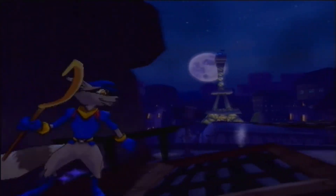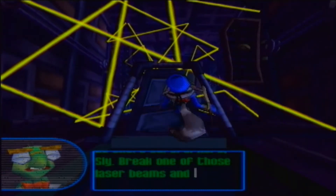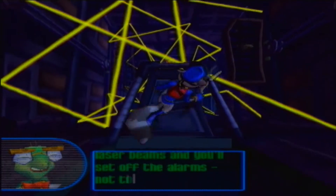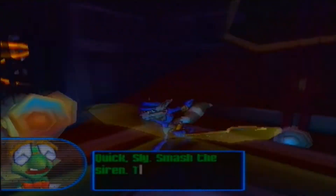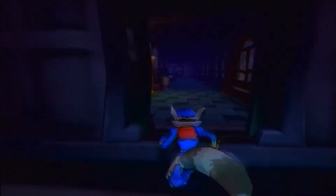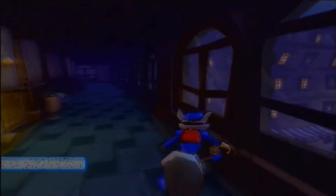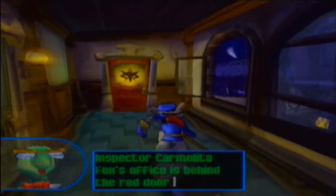These blue auras come in mighty handy, especially when you don't know where you're going and you don't know if something is jumpable or if it's something you can land on. So what you want to do is basically go here — try to hop platform to platform to platform — but I just epically failed, so just ignore that. Basically it's just a U-turn.